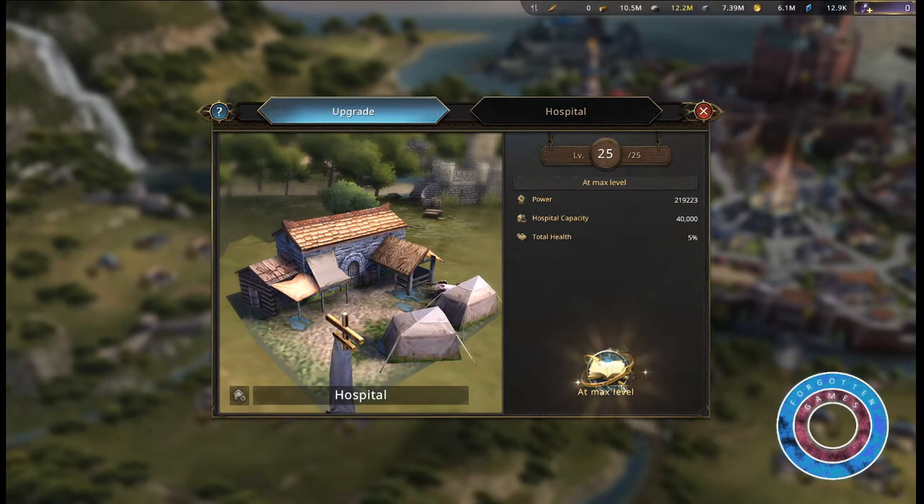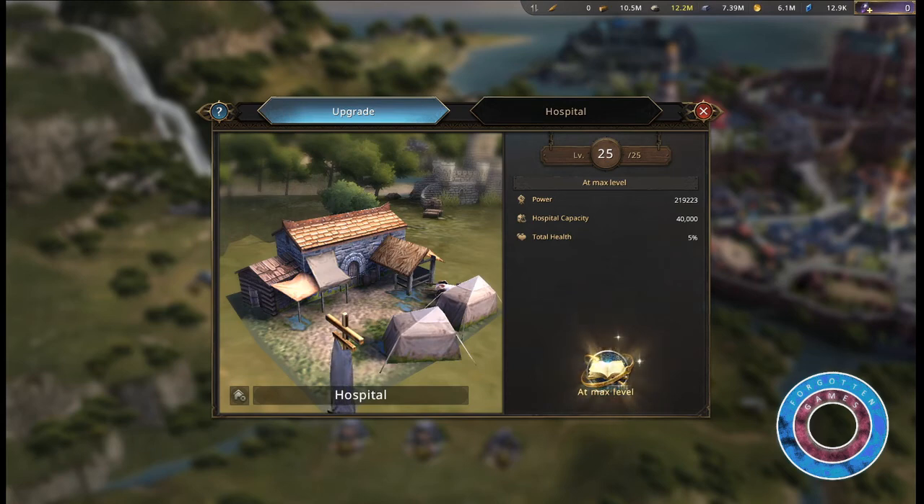It is advised to have at least enough hospital capacity for one full attack — 300,000 or more for warriors. Under the hospital tab you can see your total capacity.